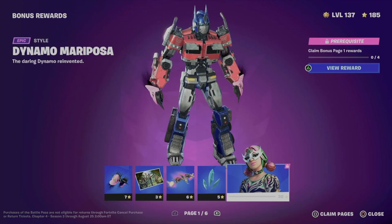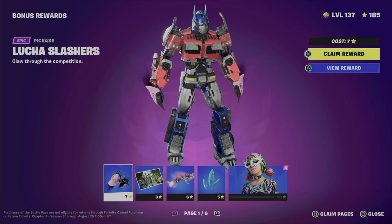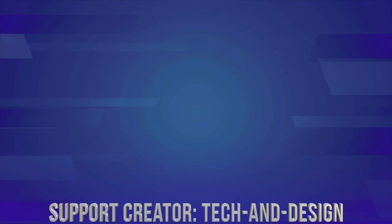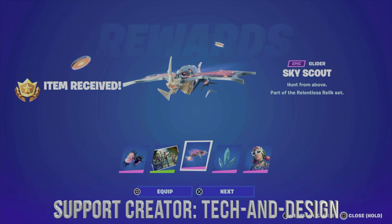Everything just became unlocked and you can go and unlock any one of these. In order to get a skin, you just claim all the others. I suggest going page by page — press Square (shown at the bottom right of the screen) which will say 'Claim Page,' so you can see the entire page and claim everything within it. Hold X and we just got everything.